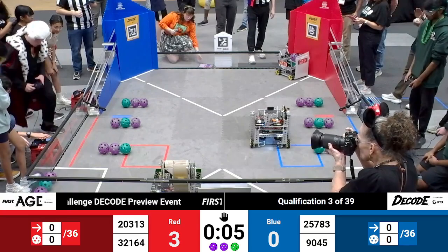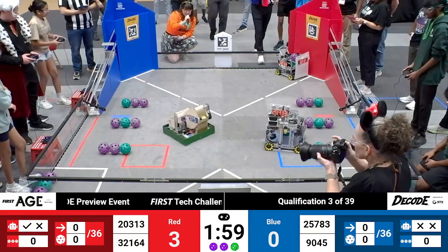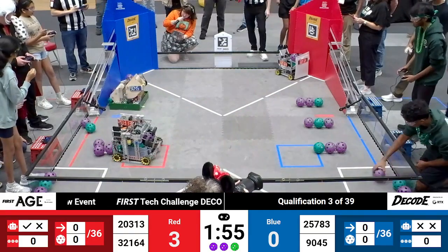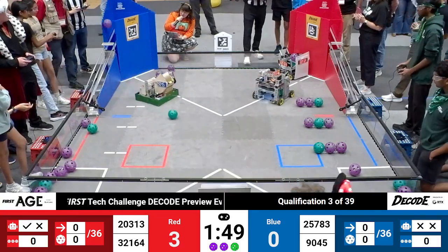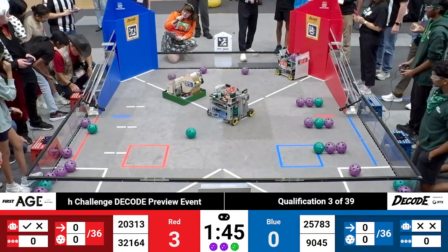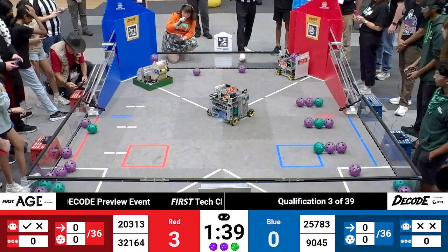Drivers, pick up your controllers. Moving into tele-op, let's get some artifacts in the air. It looks like one of them being released prematurely from Green Hill Hornet Robotics. They're going to use that rubber band intake to pick up off the playing field floor. They take their first aim at the Blue Alliance goal, though it looks like not quite enough power on that launch.